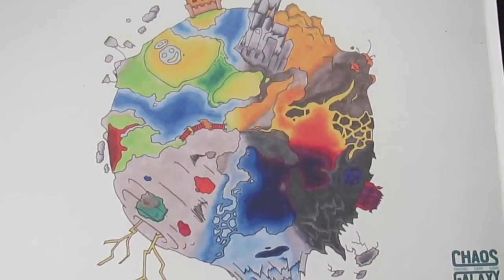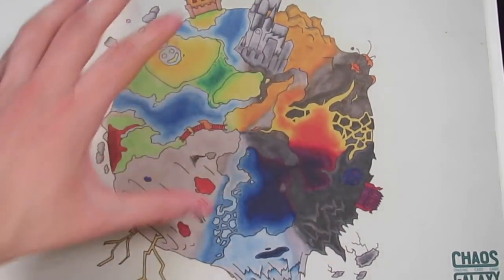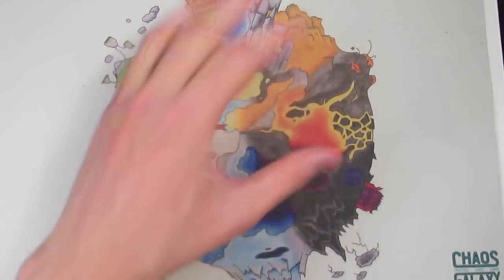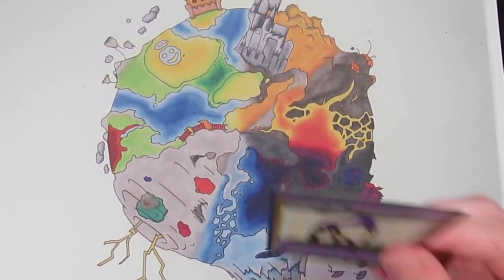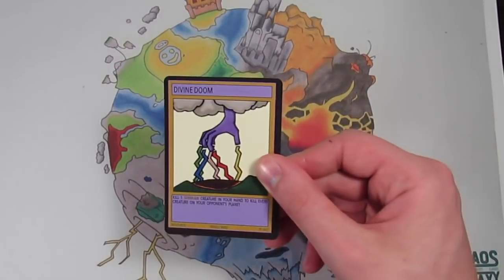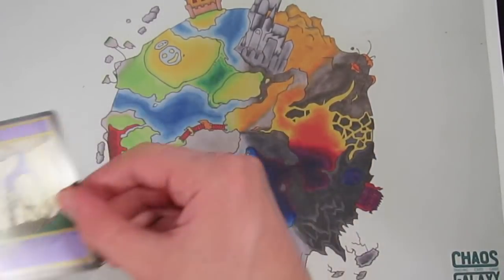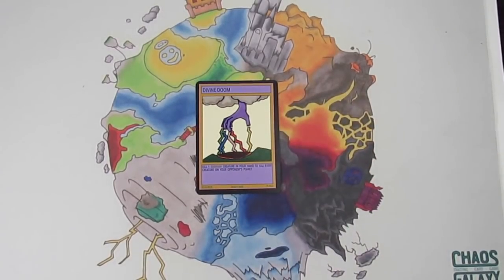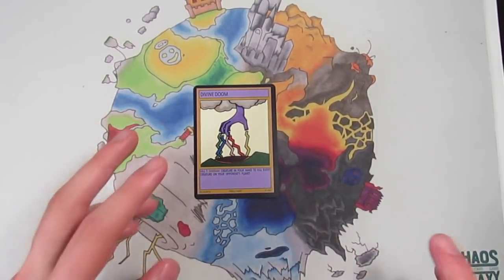On top of these universal staples, there are staples for individual planets, because cards based around individual planets aren't accessible to every deck but are generally more powerful. For example, if you're using the planet Syndian, Divine Doom will probably be a staple for you — you just kill one Syndian card and get to kill everything of your opponent's. It's a really powerful card, obviously only accessible to Syndian players, so really make the most of these planet-specific cards.